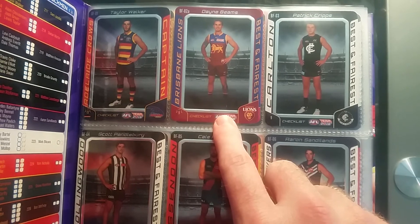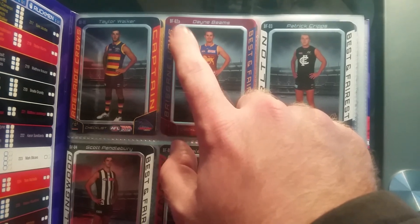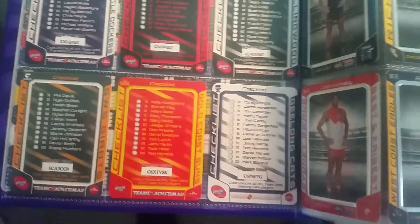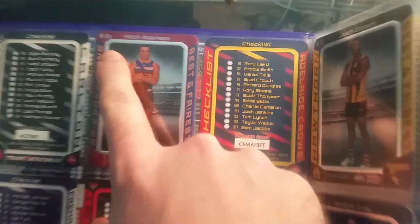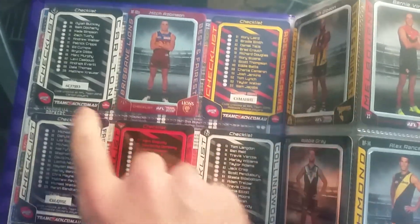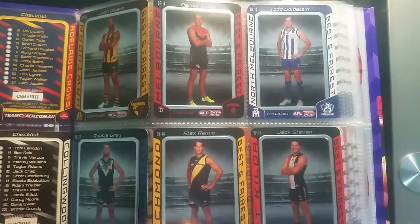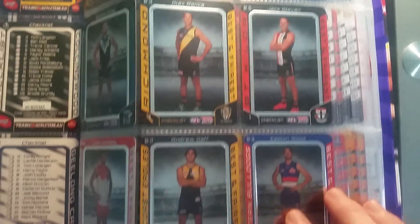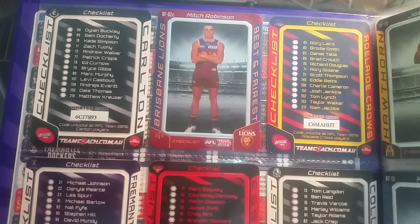The other interesting thing about the best and fairest set is that last year Brisbane Lions had four players share the best and fairest award. You've got Dane Beams here — his BF02A — and they go up to D with four players. Here are the backs of them. The codes have been used, sorry guys. I've also got Mitch Robinson at BF02C, and Zorko's D. I don't have B yet — Zorko's coming in a trade in the mail. Apart from BF02B, I've got the full set.